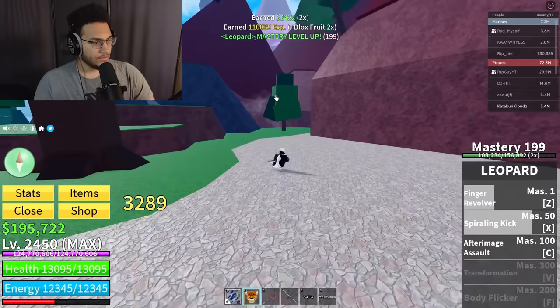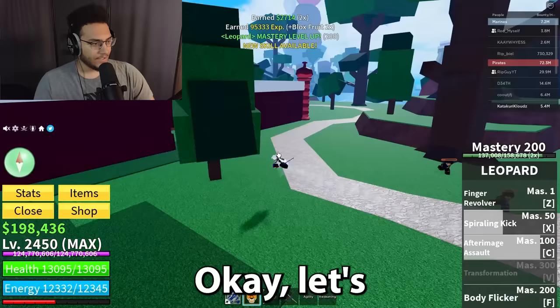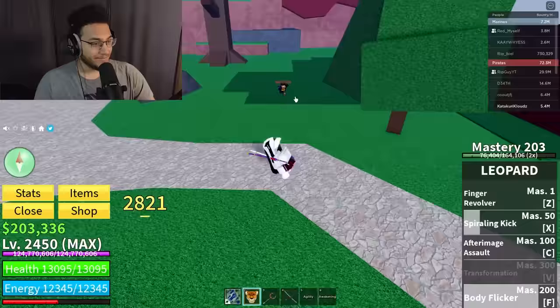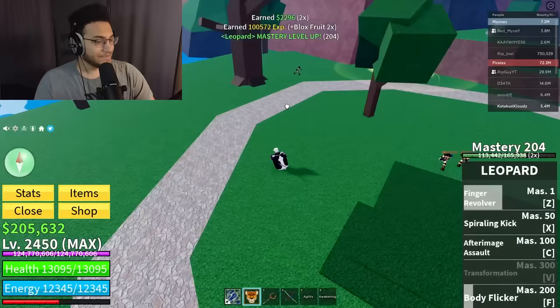We only have two more moves left to unlock: transformation and body flicker. After image assault done — there we go, body flicker. Let's check what this thing is about — just an instant teleport slam. That's cool, but the other ones were visually more appealing. I feel like it's probably better for combo potential though — all these moves are good.